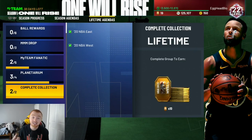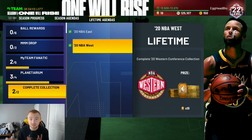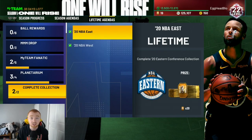When you go to the home screen under Lifetime Agendas, it says 'Complete Collection.' When you complete one team from the East and one team from the West, it gives you 20 additional tokens. This is something that was in the game last year and it's really helpful — it's actually what allowed me to get my next two diamonds. So between the two collection locks and the bonus, that's an additional 40 tokens depending on where you are.